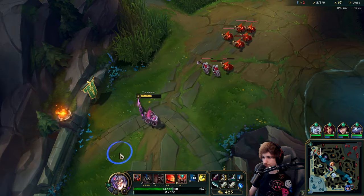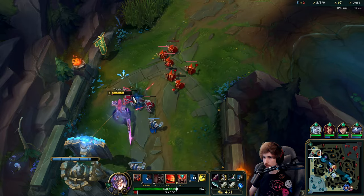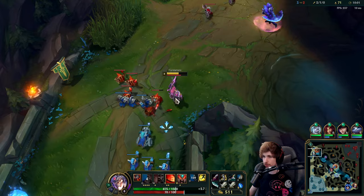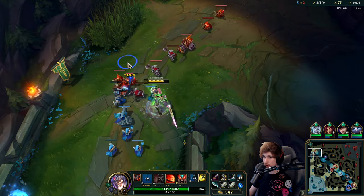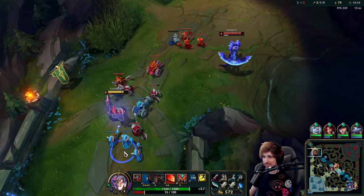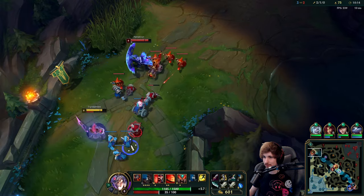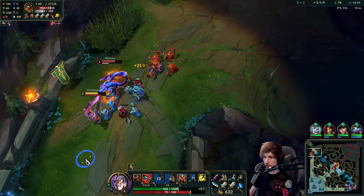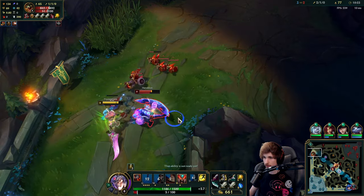My healing is crazy OP — that's the thing with Tryndamere. You can turn your brain off. You just heal back infinitely. You can take very bad trades and come back within two seconds. I hit my W beforehand so my W applies, and he does less damage that way.